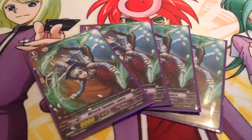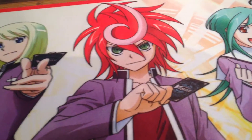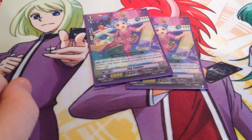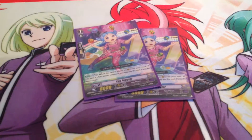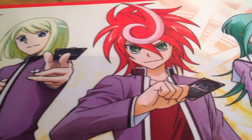Miracle Tumbler — you get four in every Trial Deck. Two Egg Juggler: when you call it from the soul, soul blast one, draw one. He used to be a promo only, but now he's in the Trial Deck. Not that bad if you want hand advantage.